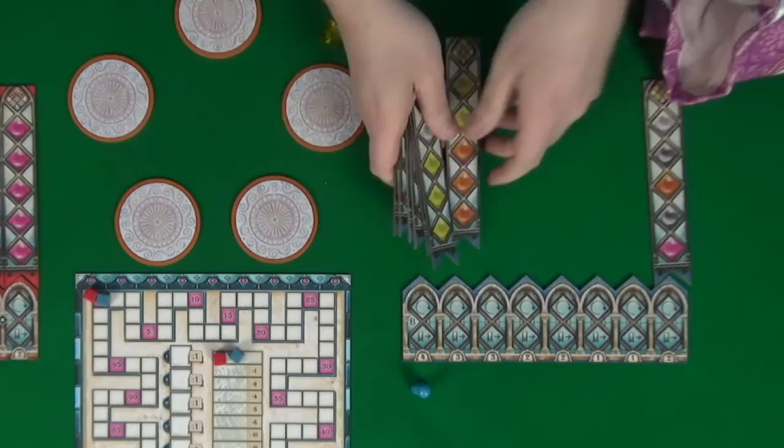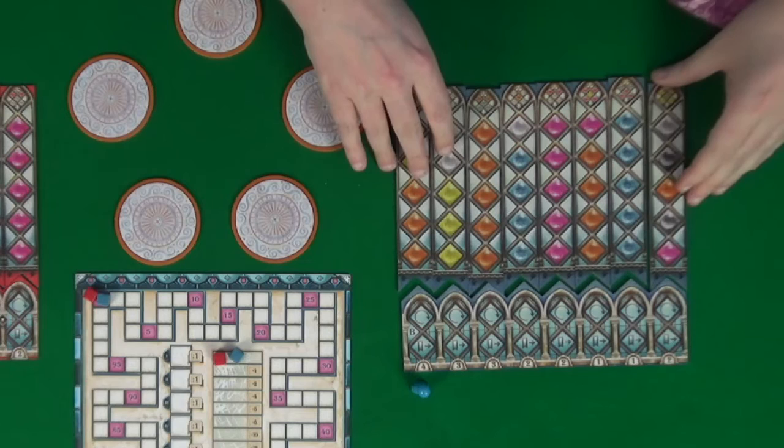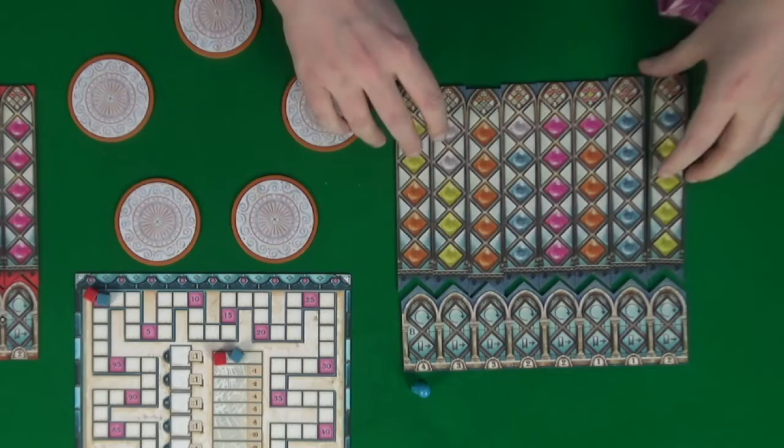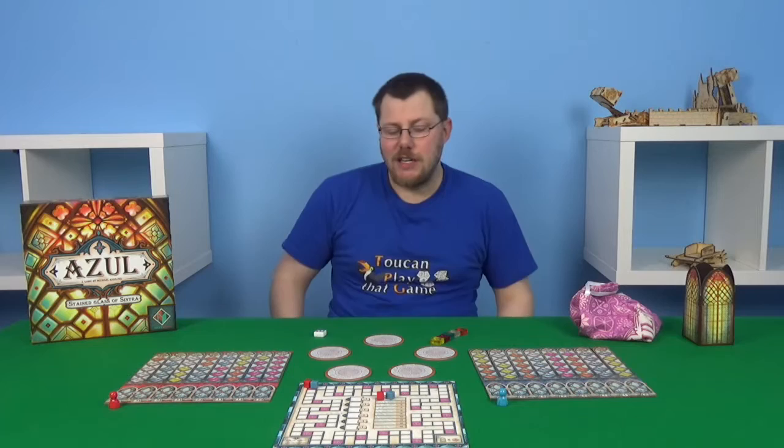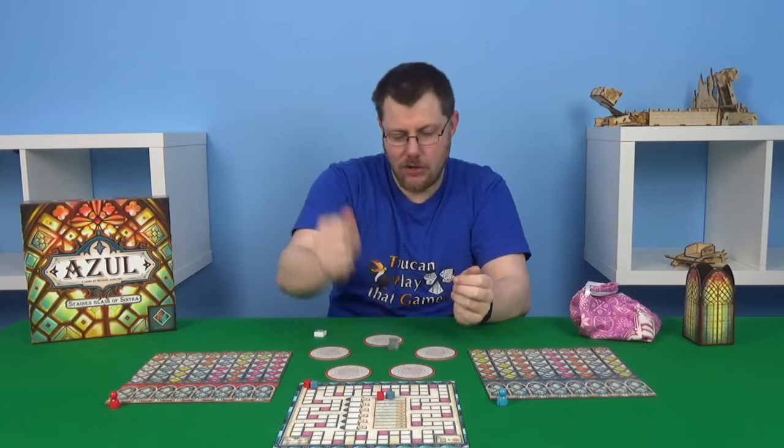Each player does have a pane that has wild spaces on it. The blues here, for example — these are the wild spaces. They need to be facedown, so simply flip that tile over and they're ready to go. The next thing you need to do is set up what's going to score each round. You take one of each of the five different colours of tiles, shake them up in your hand, and you drop them out randomly, placing from the bottom of the track up.